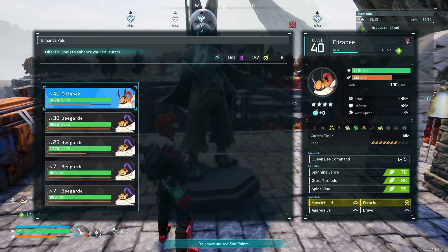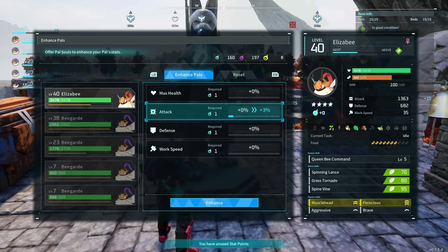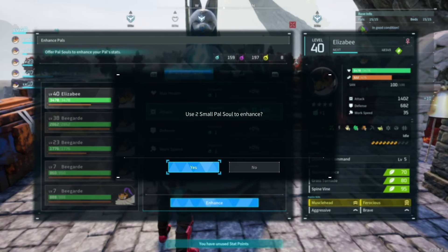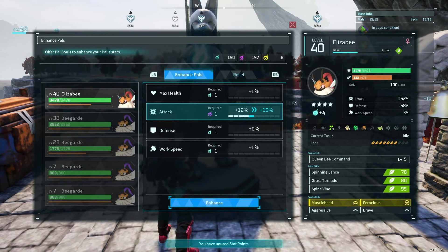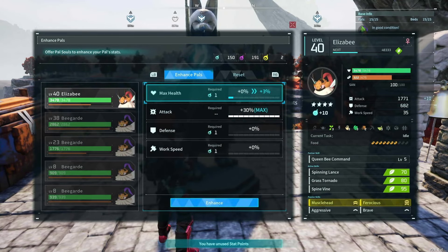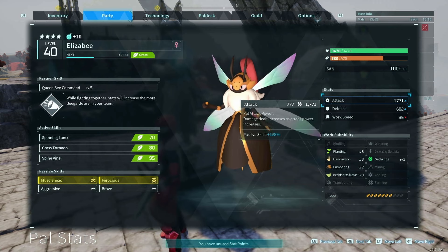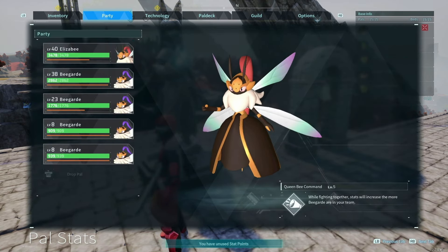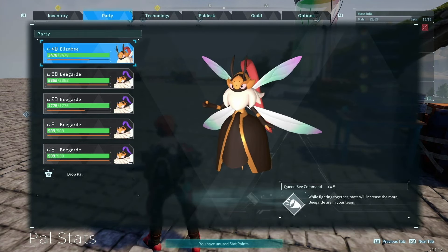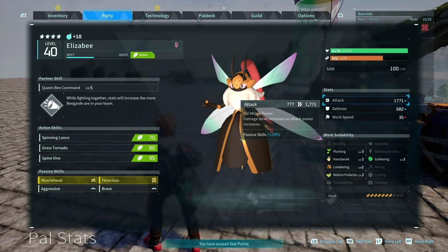We want to enhance pals right now — going to go attack. We have to do it level by level; we can't just choose to go all the way up and enhance it all at once. We've got to do it level by level. And now it's showing 1,700. So with this party, we can get Elisby up to 1,700 attack.